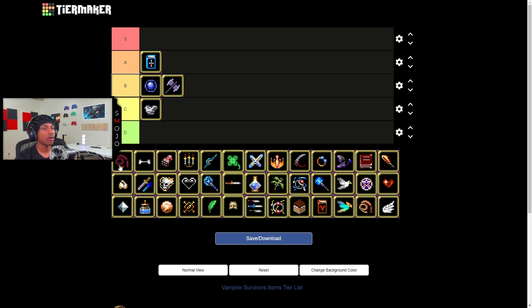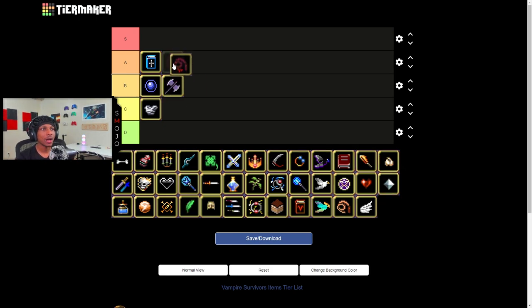When it comes to the evolved whip, I'm gonna give it an A tier mainly because it heals you, which can really come in clutch if you're rocking a build that's not on the stronger side and you're taking a lot of damage. You can sit there, heal up, and go about your day. I've done it plenty of times. The damage isn't great, but the healing is solid.